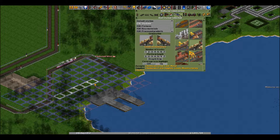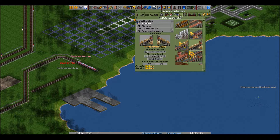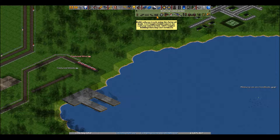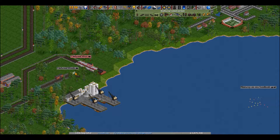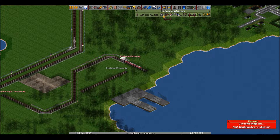We could also pick up these farm supplies here and have them delivered to the farm, which would increase its output. There's nothing here except for this guy blocking the way like an obnoxious arse.